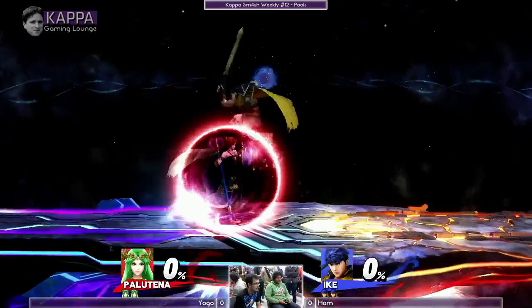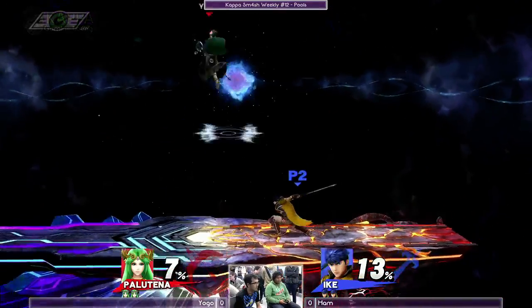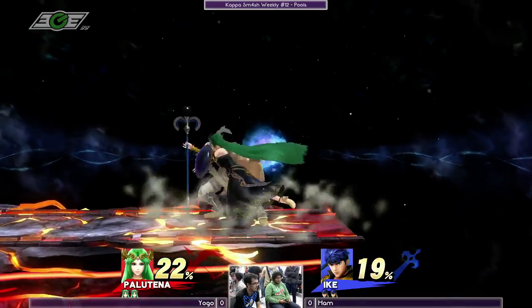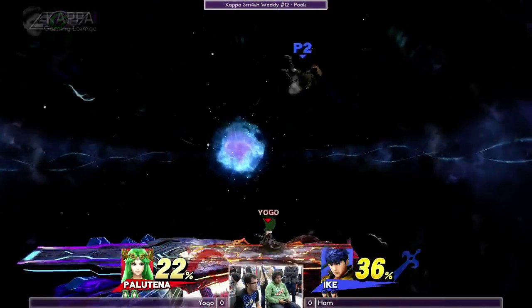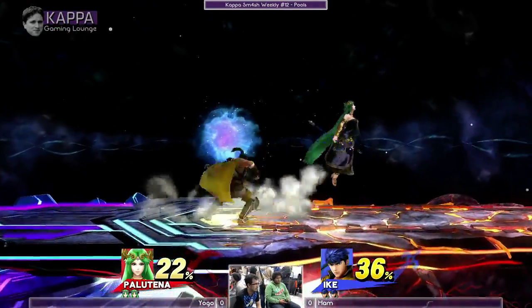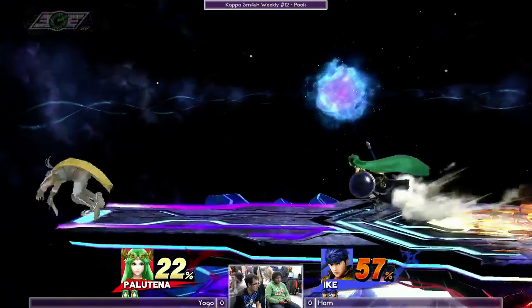Yogo, this might be his best stage, FD, because there's just so much space to maneuver around. But Ike has a lot of tilts, a lot of range, so this should be a very interesting match. Right now they're kind of empty hopping into moves.